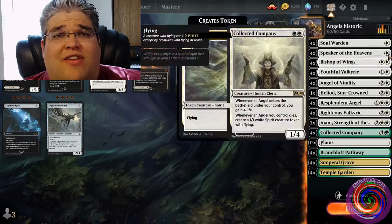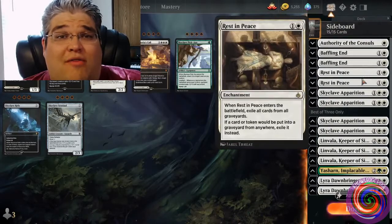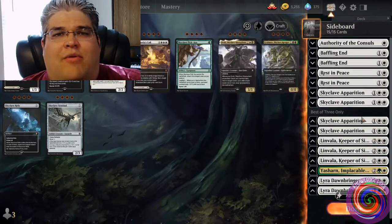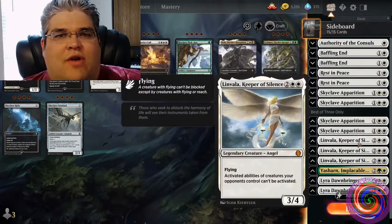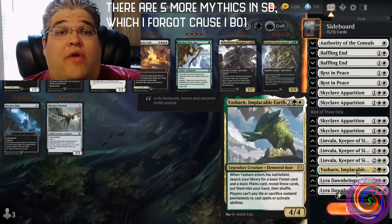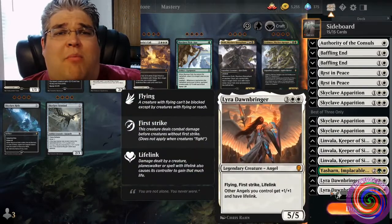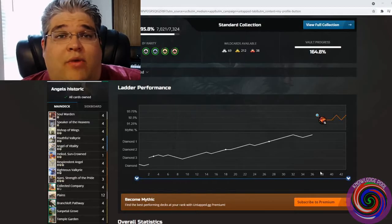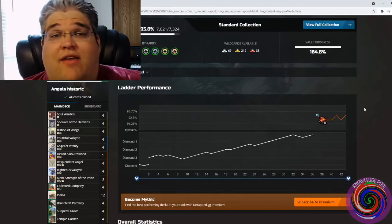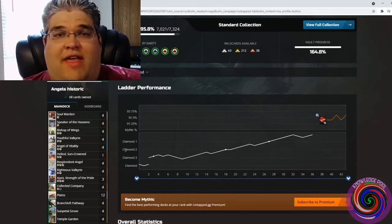This deck is super fun and pretty easy to build if you've been playing Standard lately, and it doesn't use any Strixhaven or Mystical Archive cards. I was expecting a huge meta shift when things switched over, and Historic has seen a lot of cool and interesting changes because of Strixhaven, but nothing that kept me from winning with this deck. I just played it correctly and generally had some good luck — I had a really decent win streak.